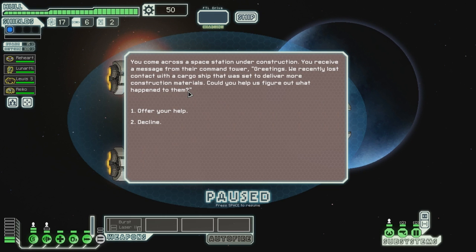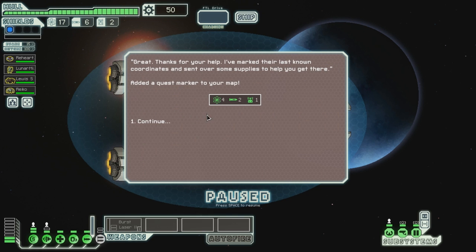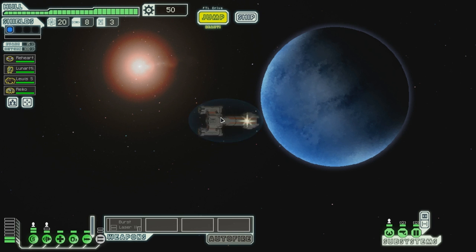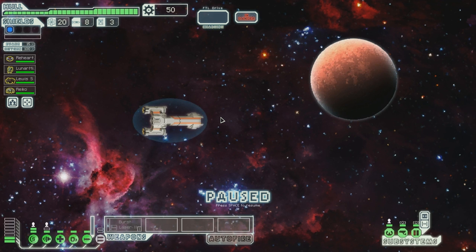You come across a space station under construction. You receive a message from their command tower: 'We recently lost contact with a cargo ship that was set to deliver more construction materials. Could you help us figure out what happened to them?' Offer our help. 'I have marked their last known coordinates and sent over some supplies to help you get there.' Added a quest marker to your map and quite a lot of stuff. Not bad. There's the place we're going to before the store.